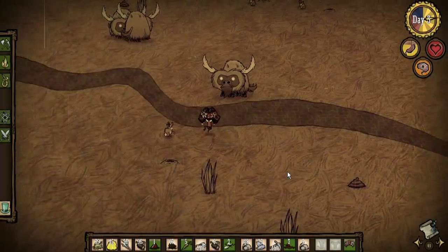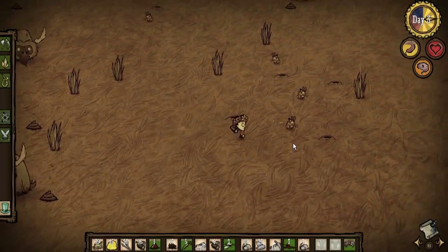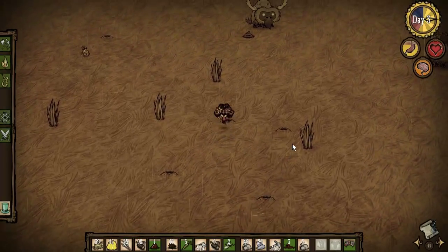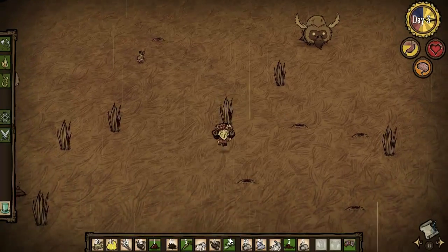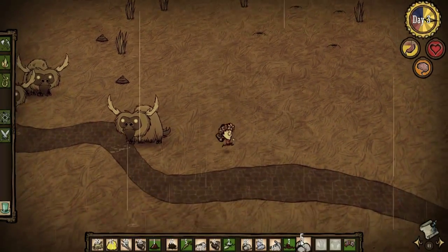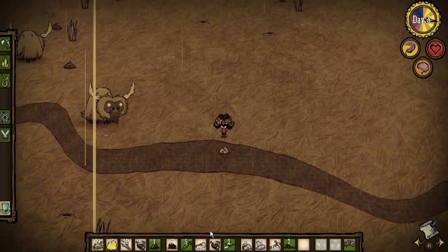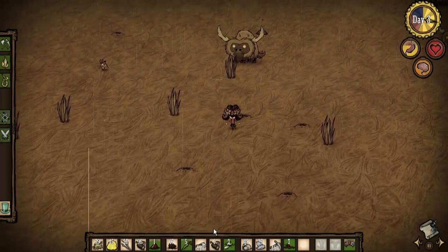Here's our beefalo. What we want is an area with about five or six bunny rabbit holes — this is good. I may get rid of these rocks on the road here and pick up some of that poop.